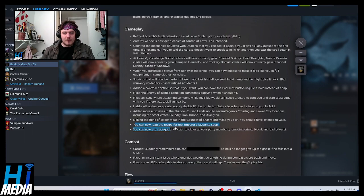You can now read the recipe for the Emperor's favorite soup — I kind of want to check that out. You can now use sponges and soaps to clean up your party members, removing grime, blood, and bad odors. I will say there have been certain romantic scenes between me and Karlach that were a little jarring because we were both smattered in blood.